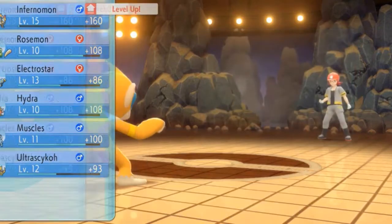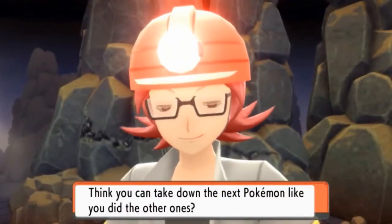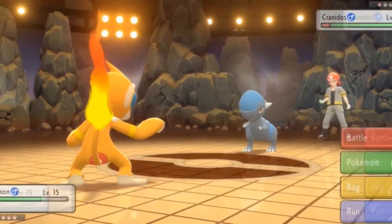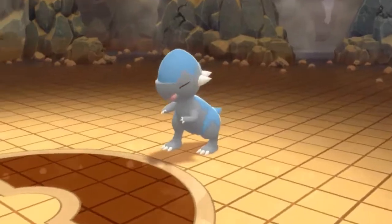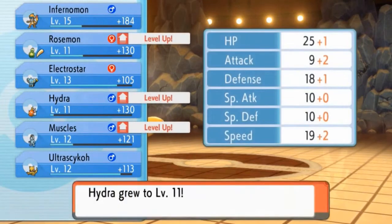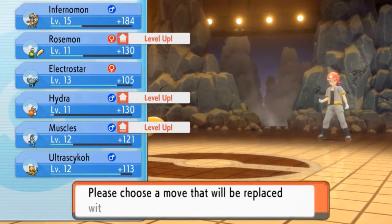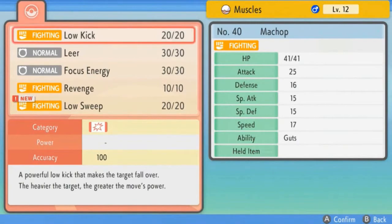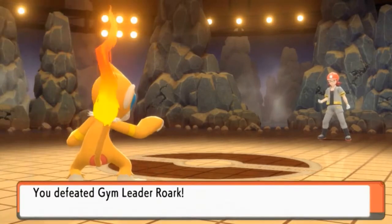Monferno is now level 15 and the rest of the Pokemon are getting experience. Roark's last Pokemon is Cranidos — I completely forgot about that one. Cranidos is a very strong physical Pokemon, so we hit it with Power-Up Punch for a one-hit KO. Yes! We won! Rosemont is benefiting from being a low level Pokemon. Muscles wants to learn Low Sweep — the user makes a swift attack to the target's legs, lowering their speed stat. We'll go ahead and teach it.